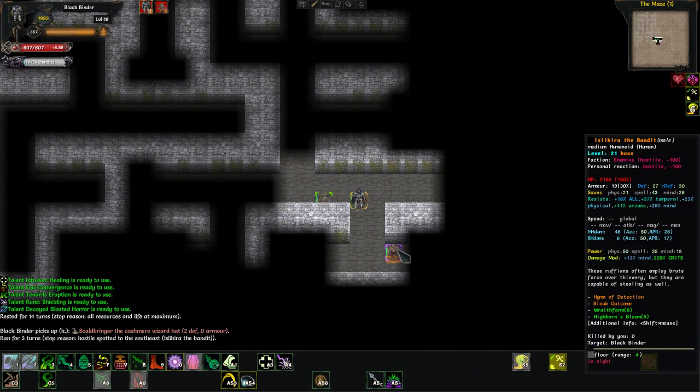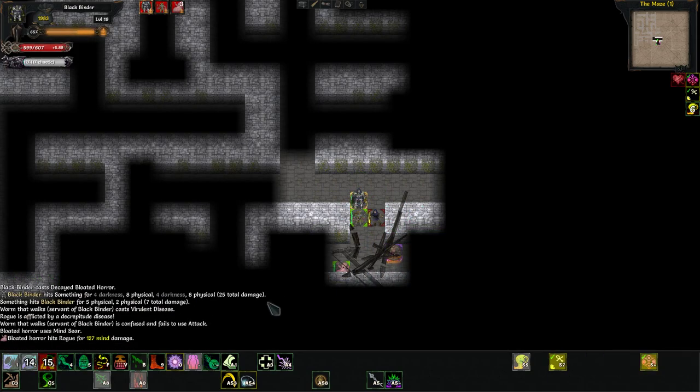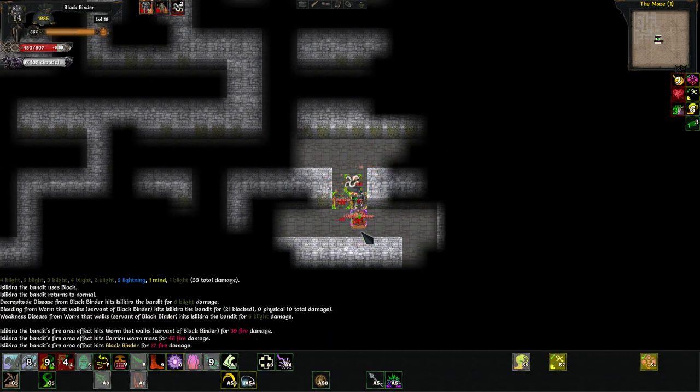We've got a random boss here. He is a Doombringer, a Demonologist, with an Anorathil. So let's not mess with him — let's just do our main thing, our easy kill rotation.